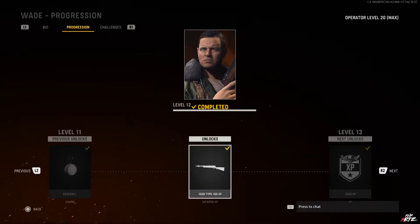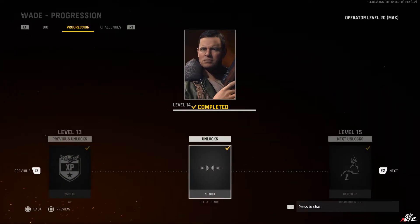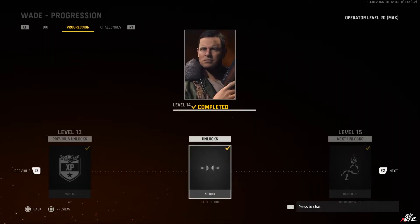At level 12, you get 1,500 XP for the Type 100 — more weapon XP. At level 13, you get 2,500 XP towards your regular leveling. At level 14, you get the 'No Shit' operator quip. And at level 15, you get the Batter Up operator intro.